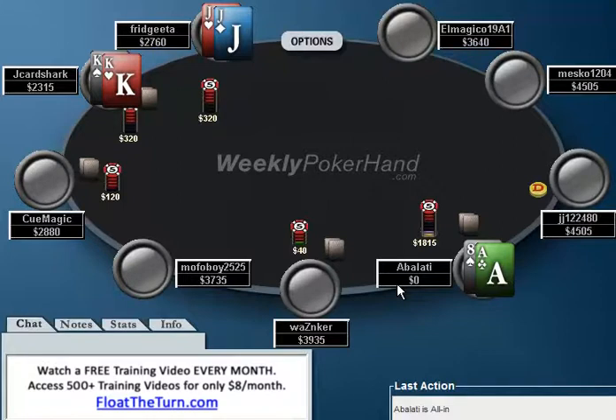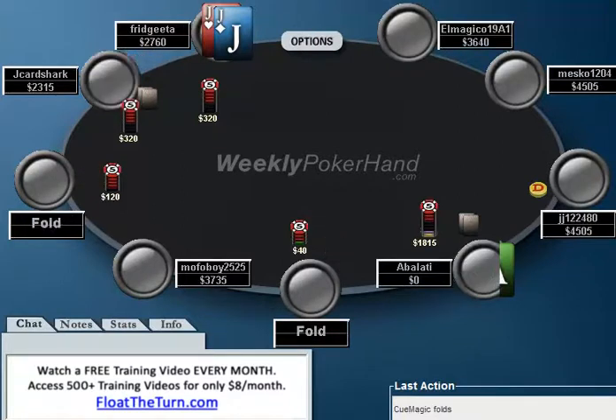Some players look at this and think, oh, there's a raise and a call — now I can squeeze. But this is just not a squeeze spot, because J Card Shark and Ferdrida both have very, very strong ranges. So don't run ace-8 into two very strong ranges.